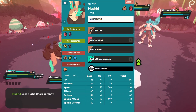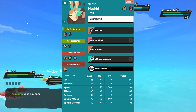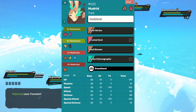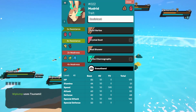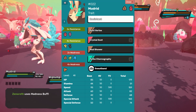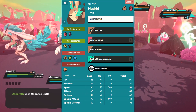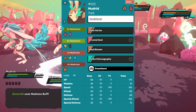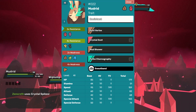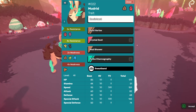The second set is hypothetical: 500 TVs in special attack and 500 in speed, again with the Resistant trait. It features Dust Vortex — the breeding move not yet obtainable — Crystal Dust as a weaker crystal type special move, Mud Shower for a turn-one special attacking earth type move, and Turbo Choreography to boost partners. Sweatband offsets Mudrid's low stamina. Once Dust Vortex becomes available, this set will really come into its own, though the variation with just Crystal Dust and Mud Shower is playable now.